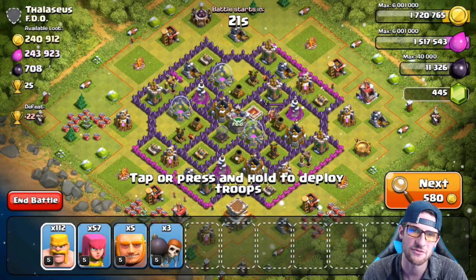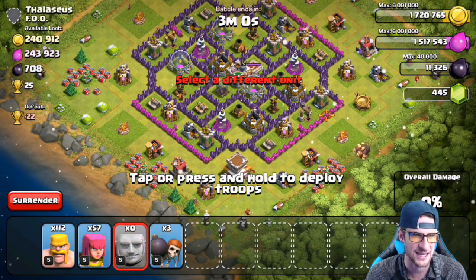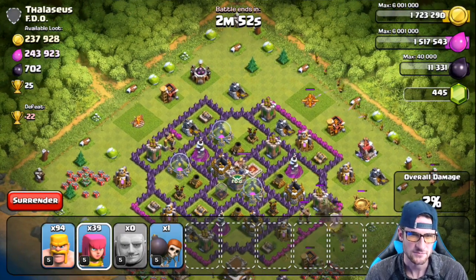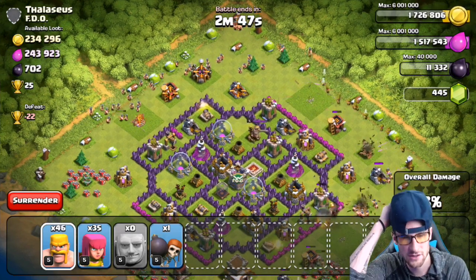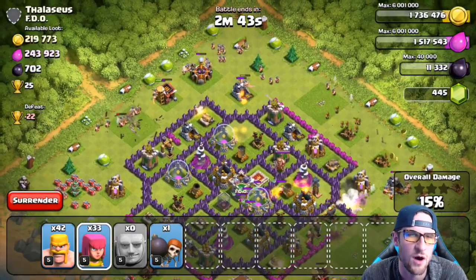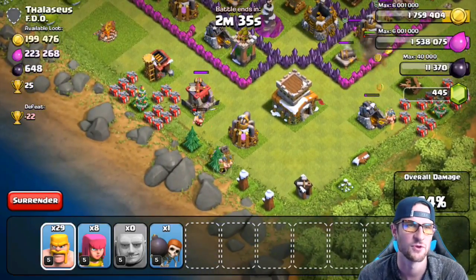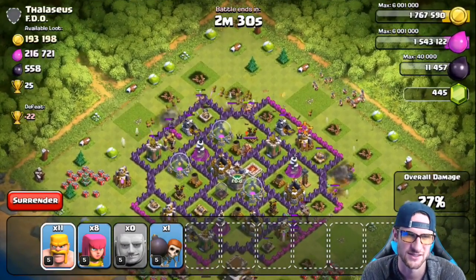Rolling on to the next attack — we've only got five giants and three wall breakers because the rest didn't finish training up. This guy's got three Christmas trees that he must have gotten before Christmas because they've got a lot of presents around them. We're going to work our way in and see how we do. We definitely don't get all of the loot on this one. This guy does have clan castle troops, which was a little frustrating — they are hog riders, and hog riders actually do a good amount of damage.